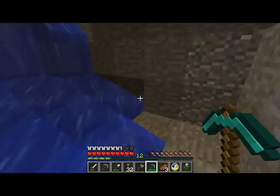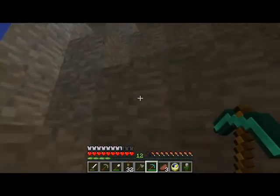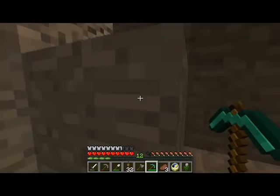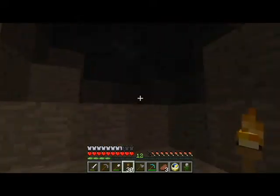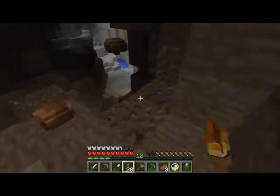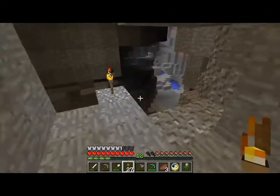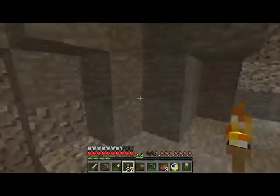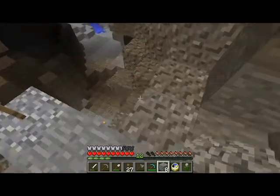We have 14 obsidian. I guess we're good here. I really just don't like this cave. So we'll just shimmy on out of here. Actually, not yet — we're going to explore a little. We don't do much cave exploring, do we? We're down in the cave, we're usually mining. How much cobblestone do we have? Look at this cobblestone — look how it sticks out. It is so cool.